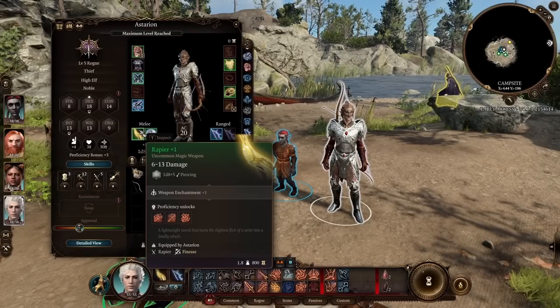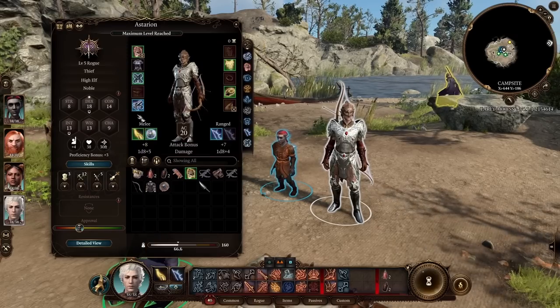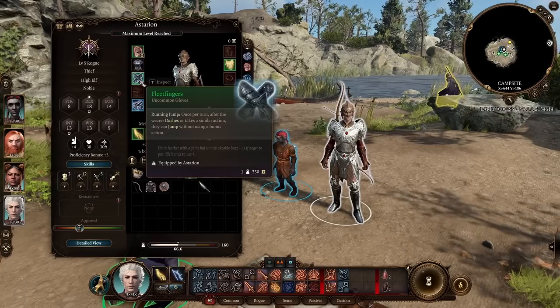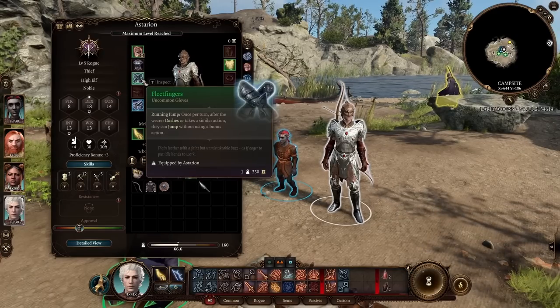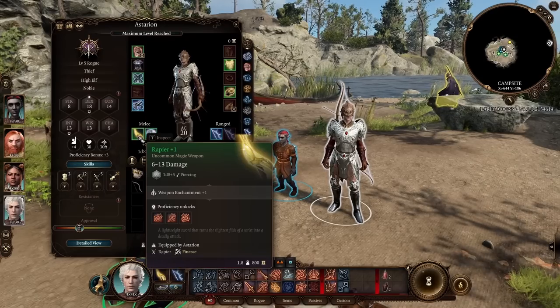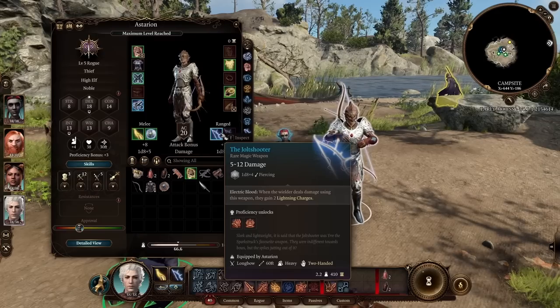Nier has a lovely rapier that deals an extra 1d4 psychic damage, definitely worth getting. Fleet Fingers gloves: once per turn, after the wearer dashes, we can jump without using a bonus action — a free jump. Fleet Fingers comes from just outside the Blighted Village in a hidden chest. The Jolt Shooter comes from Waukeen's Rest after saving Counselor Florrick.